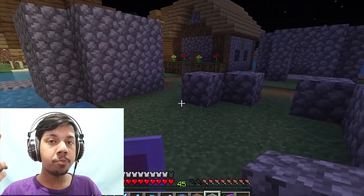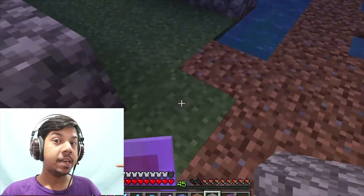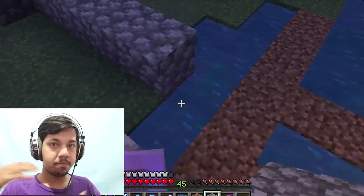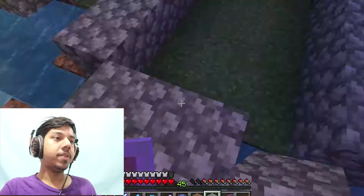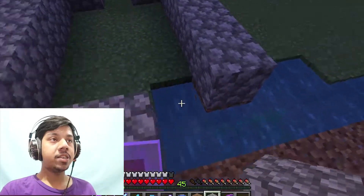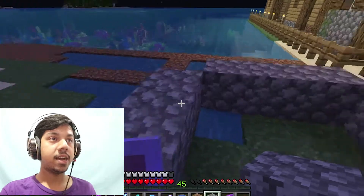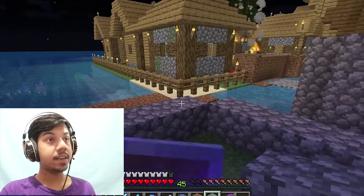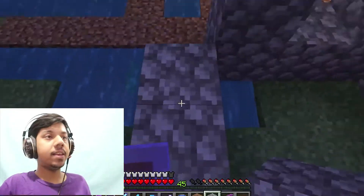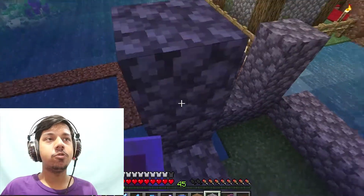I managed to get two zombie villagers and cured them with a golden apple and a potion. I made them breed — when one of them made a baby I had them choose jobs. Now I'm making houses for them. I'm using the design from the left side, from behind the pirate ship and the area where zombies used to spawn.